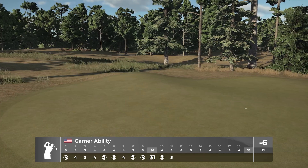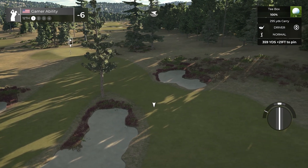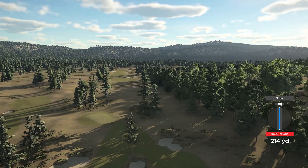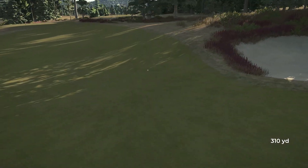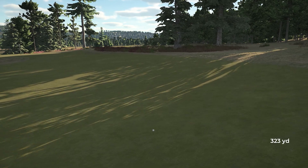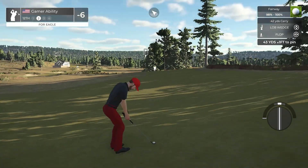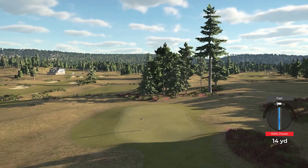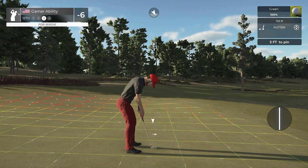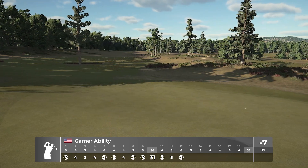Seven holes remaining, plenty of scoring opportunities left. Split fairway between two bunkers — going to full send this one. 359 yard par 4 — anybody going to hit that one tree in the middle? In the right wind you could probably 105 this and hit it on the green. Left with 43 yards — doing the flop, full backspin, loft. Flop shots are probably going to be big in the next game with the new short game changes. It's got to hit and stick — we almost one-hopped it in! Another birdie!